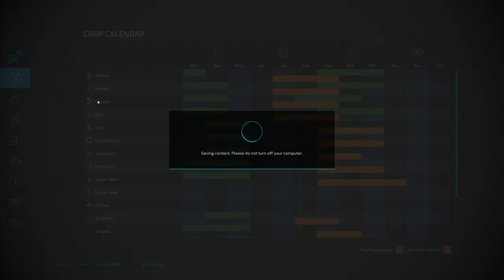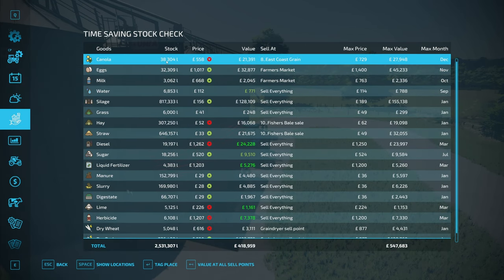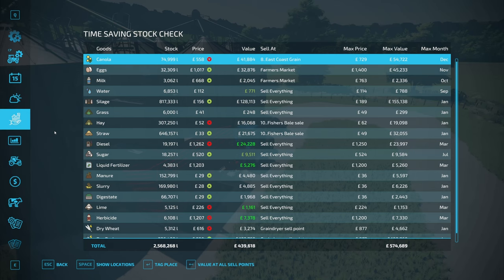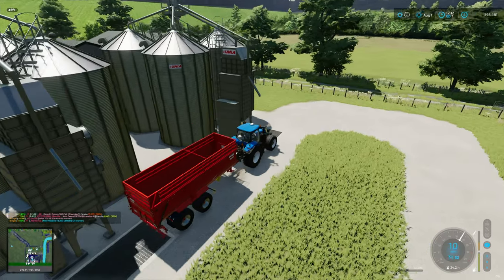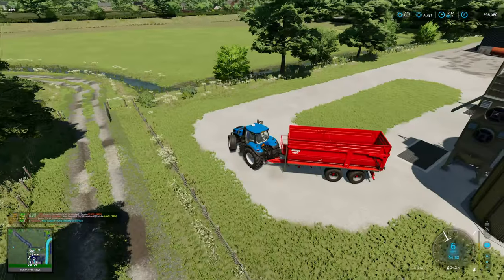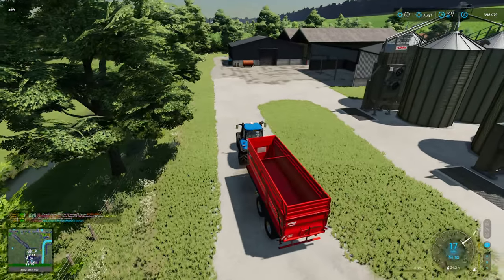How much canola have we got currently? Let that save. Canola — 38,000... it double counts, doesn't it? So we need to look at the proper one: 37,499. That's good. I'm worried about deleting one of the silos just in case it takes the other crop with it, so we'll keep on as we are and make do.